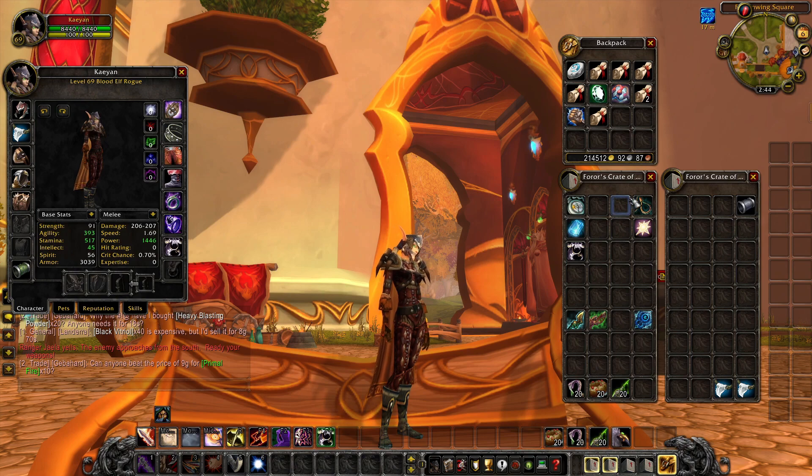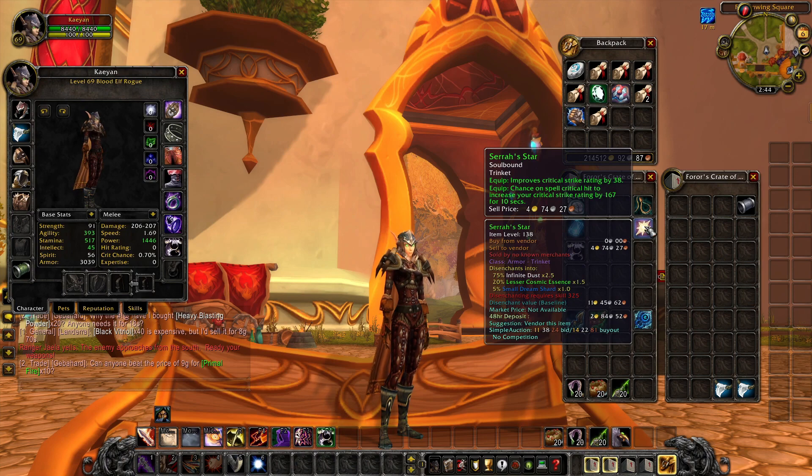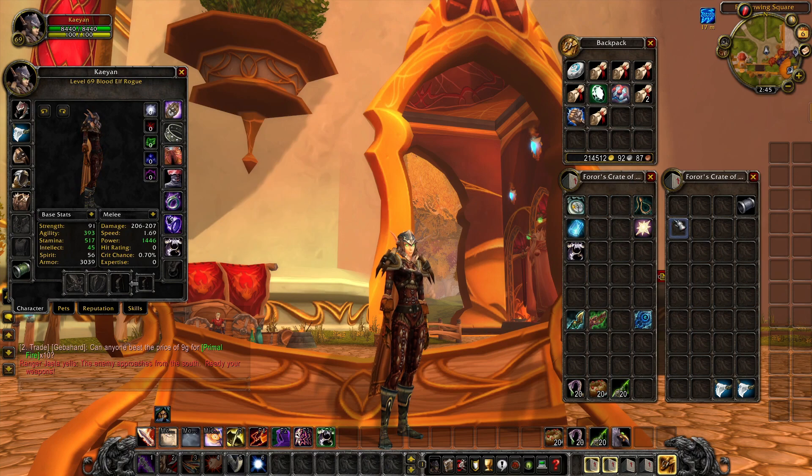If you like a trinket that does a little bit of stacking — this is Alliance only — but this right here is the better choice. This one equals up to 167, you get 38 outright, this one does last longer at 20 seconds, but it stacks up to 10 times which might take 10 seconds — so you only get it for 10 seconds. So that trinket is kinda whack; this is the one you're gonna want. Both come from easy quests. Like I said, everything in here comes from a dungeon and quests, most of them being dungeon quests — this is too easy to make.